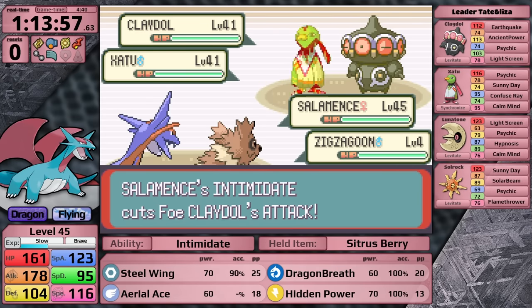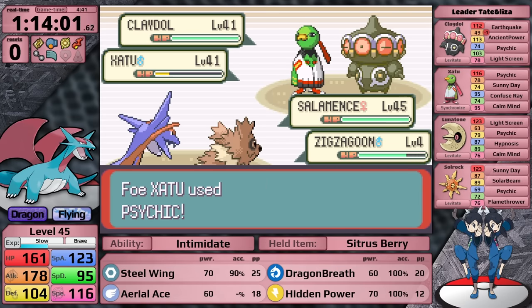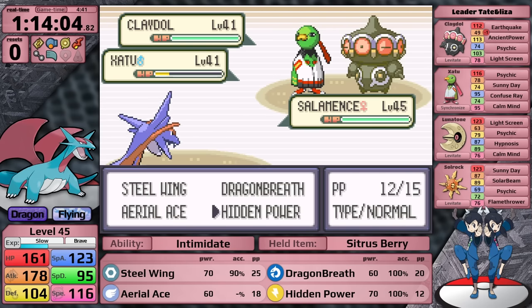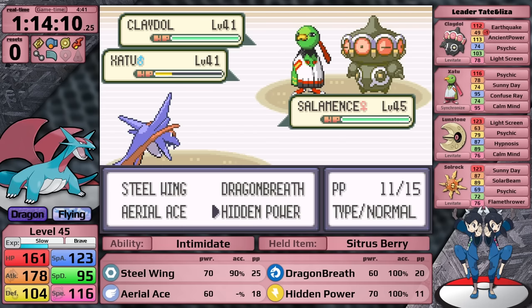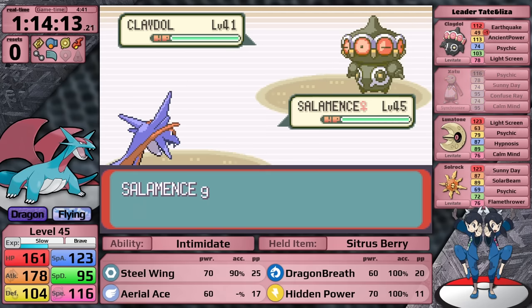Tate and Liza lead with Claydol and Xatu. I didn't want to get rid of Hidden Power because it hits the Xatu for super effective damage. Notably, despite the fact that I'm a Flying-type, Claydol is still going to go for Earthquake on the first turn, which makes absolutely no sense. Hidden Power takes Xatu back down to orange health, then Claydol uses Light Screen - that was a good play. Instead of special moves, I should use physical moves now, so I finish Xatu off with Aerial Ace.